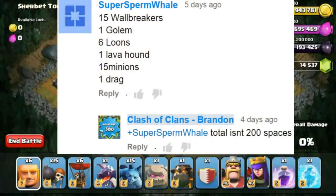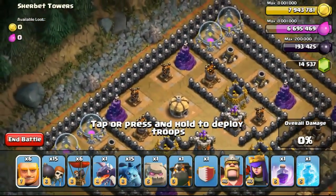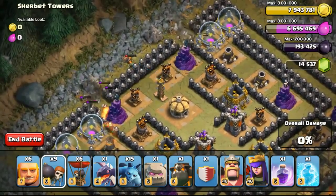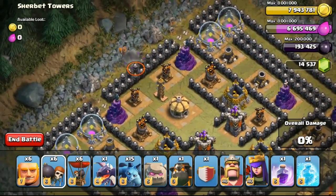The first army was given by Super Sperm Will. He gave me 15 Ball Breakers, 1 Golem, 6 Loons, 1 Lava Hound, 15 Minions, and 1 Dragon. However, the total was only 170 so I decided to bring 6 more Giants, totaling up to 200 housing spaces which is just right for this particular episode.